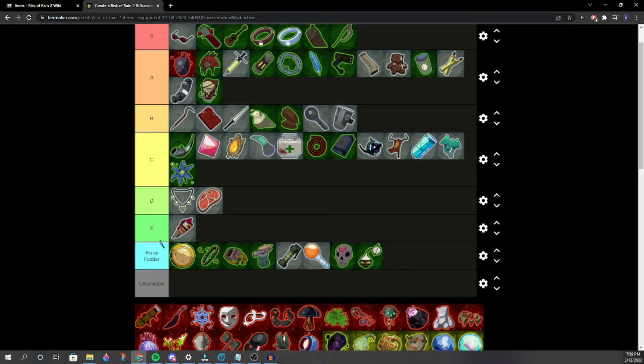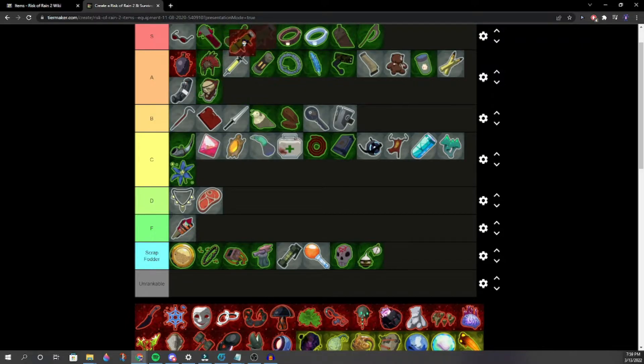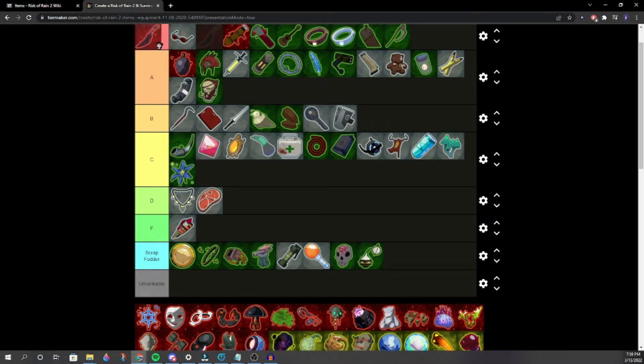Alien Head is basically like Purity except better. Also, Brilliant Behemoth — we place that here. Ceremonial Dagger — it's above the glasses. This item is so good.